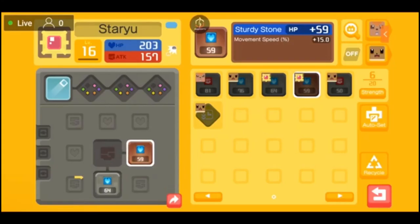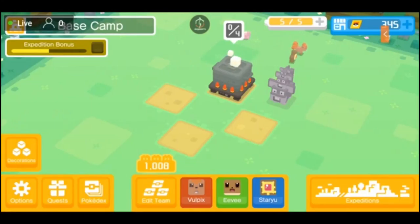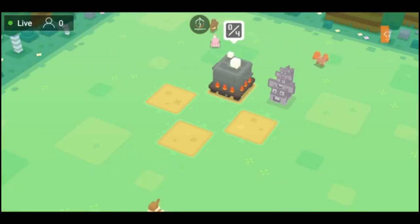Our team level should be over a thousand by now. We're going to rock Vulpix, which is a Fire type, Staryu, which is a Water type, so typings are covered — we're still at 1008, roughly. And then we've also got Eevee, which is the Normal type, so it can kind of go any which way with that one.